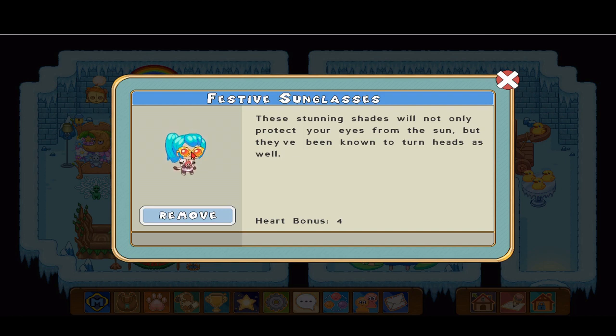They really do look festive — it's like a candy cane striped pattern on the rim, except the red is swapped with a really dark yellow and the white is swapped with a very light yellow. In the middle it's a really cool, sassy-looking color. The description says: 'These stunning shades will not only protect your eyes from the sun, but they've been known to turn heads as well.'